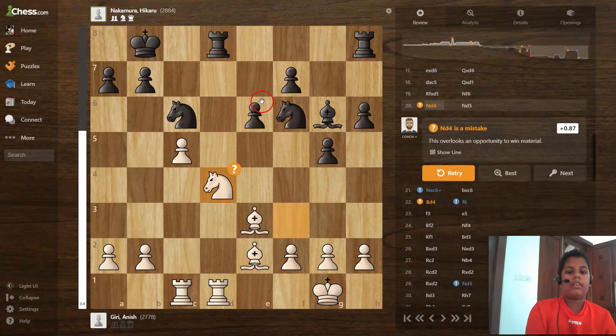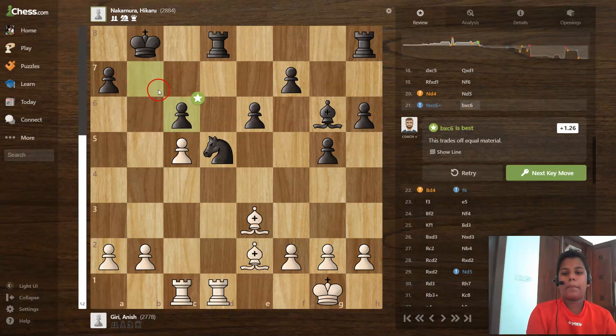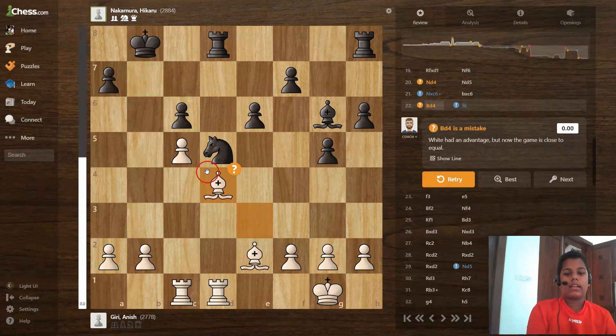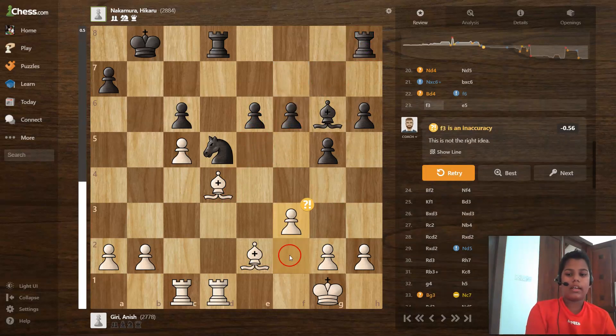Knight to f6 is an excellent move, knight to d4 is an excellent move, and knight takes c6 is a great move. Then b takes c6 and bishop to d4 is a mistake. f6 is a great move because it protects the rook with this attack. Then f3 is an excellent move.